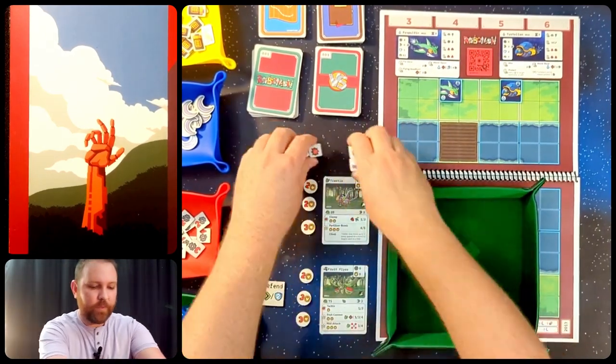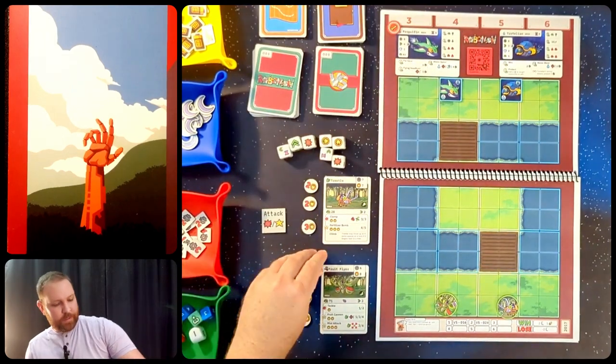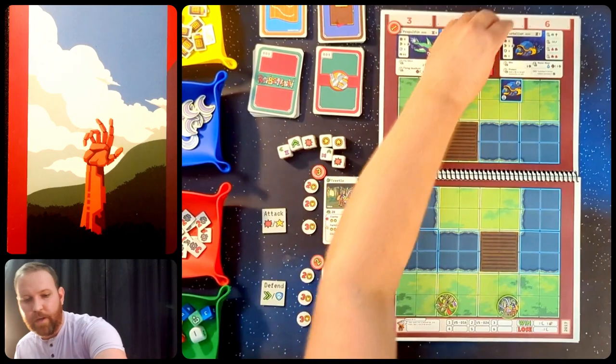This is the first time we're seeing Fruit Flyer's tactical token. I also forgot to grab the journal entry — Fruit Flyer spreads pollen and seeds to promote healthy plant life. It's going to join the journal as our seventh entered Robomon. Now let's set initiative: 82, 71, 28, and 5.